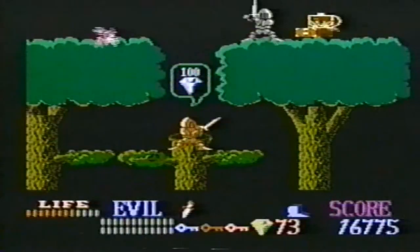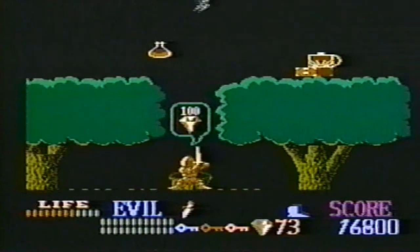The blue potions make you fast. The red make you invincible and the pink let you jump higher.